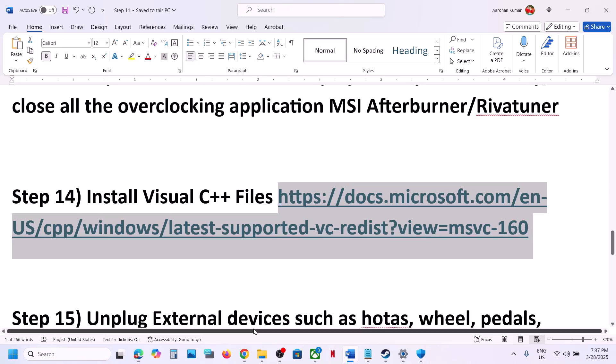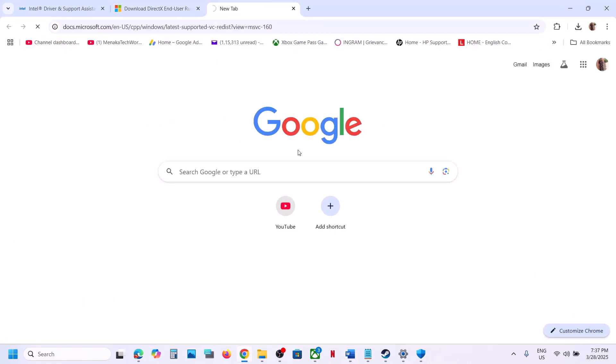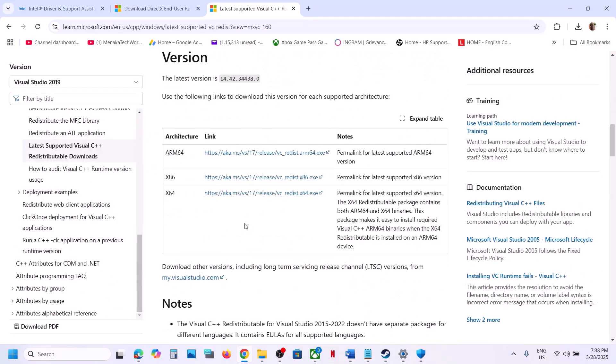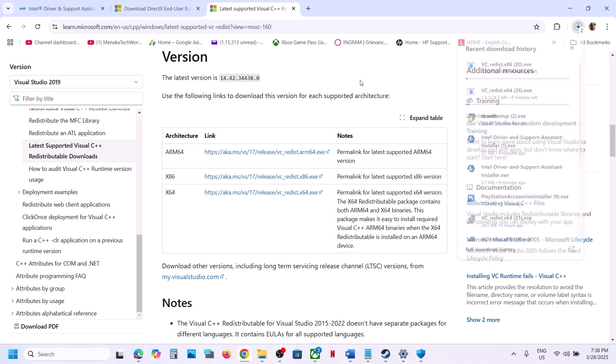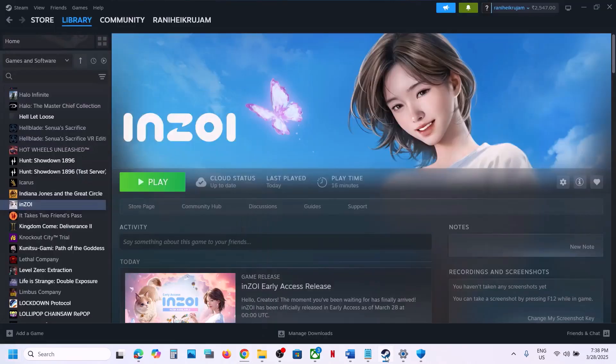Install the Visual C++ redistributable files. The link is provided in the video description — open it in a browser and it will take you to the Microsoft website. Download both the x86 and x64 files, run both exe files, and install them. A restart is required after this — restart your computer and after the system restart, launch the game and check.